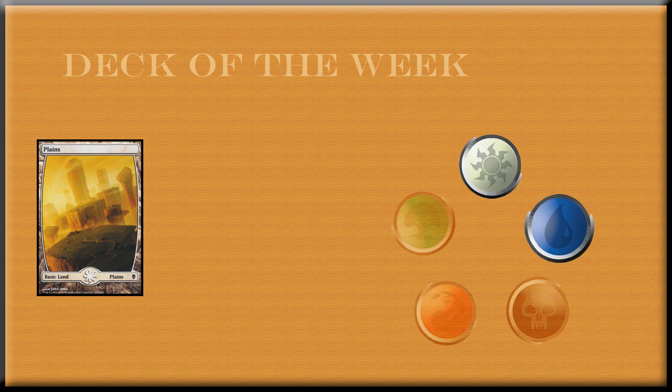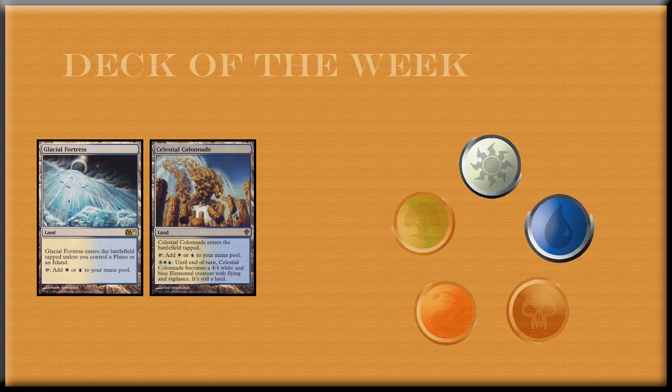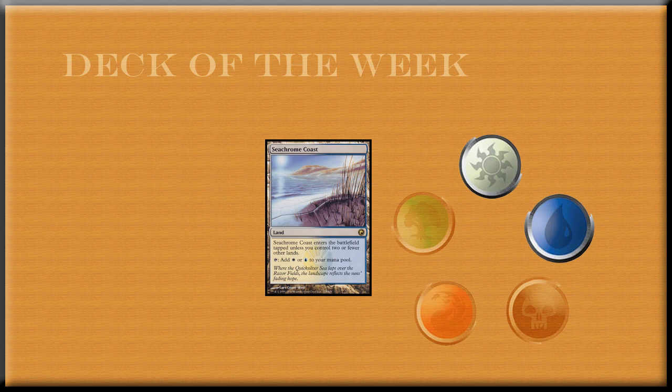So let me give you the deck list. For lands, there are eight plains, two islands, two Halimar Depths, four Glacial Fortresses, four Celestial Colonnade, two Seachrome Coast, and two Tectonic Edge.